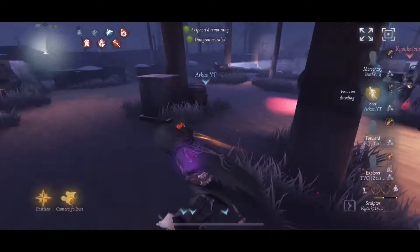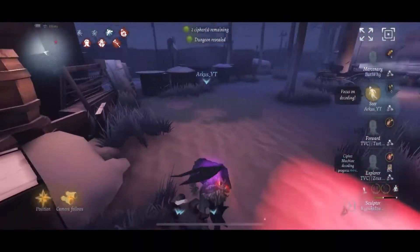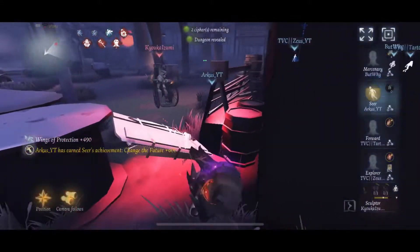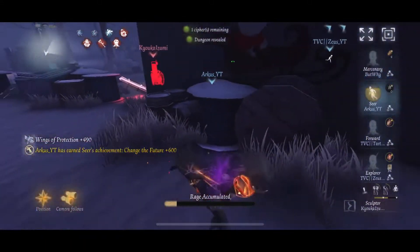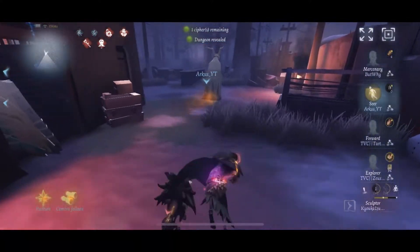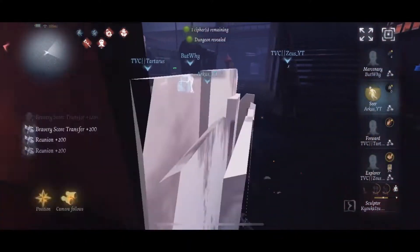I head back into this area and figure she won't try to statue me since I'm one statue away, so she'll try a regular hit. I use my owl, get it off, and head back into factory. Look at that — we're down to one cipher with a Merc, a Forward, and an Explorer. Down to one cipher already, just like that.